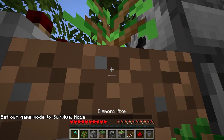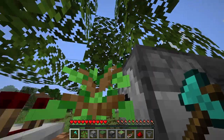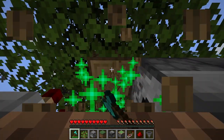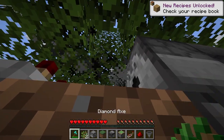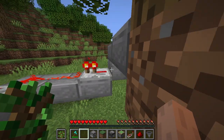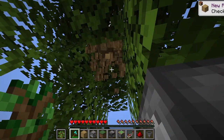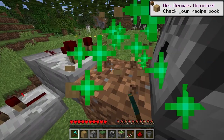Stand on your trapdoor, place in your sapling, turn on the machine, and all your stuff will start to come out. Now literally just mine away.